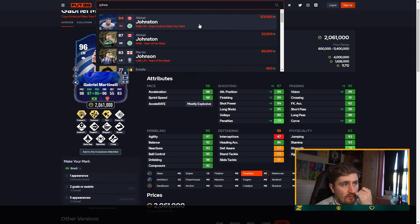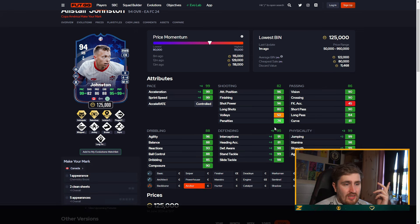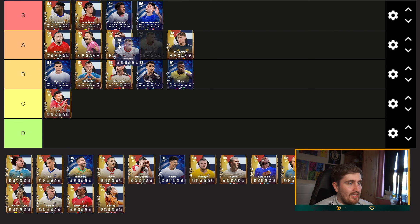Johnston — Canadian. You can have a Canadian right back and left back. 99 physical, near 99 defending, pace, good passing, good on the ball, four-star four-star — probably an A.